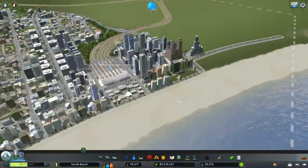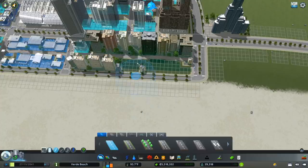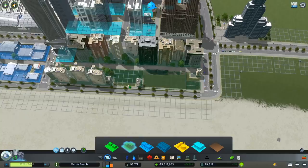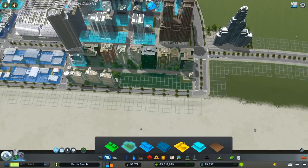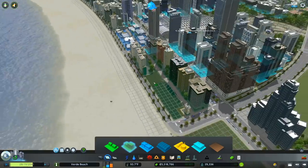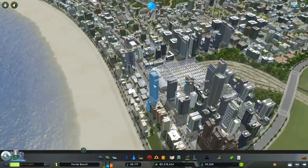Next I noticed something in the cinematics - there's a weird development pattern occurring here. It's easy to see why: I didn't zone everything here. So I'm going to add those zoning districts and eliminate that building, hopefully getting a little more density in this area. Quick fix, but an important one - it looked really odd in the cinematics.